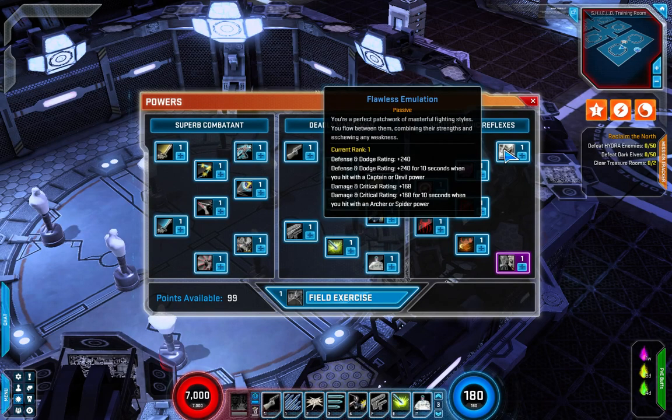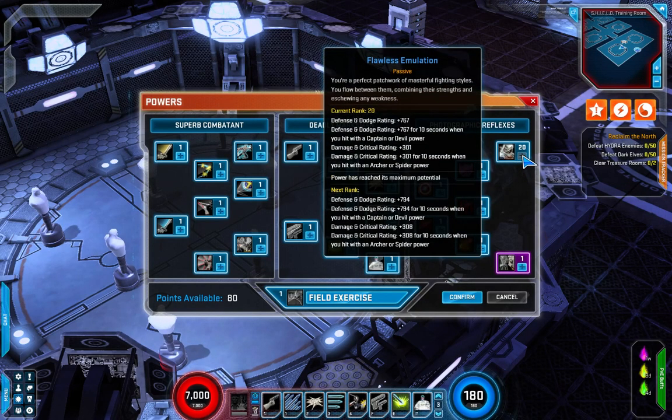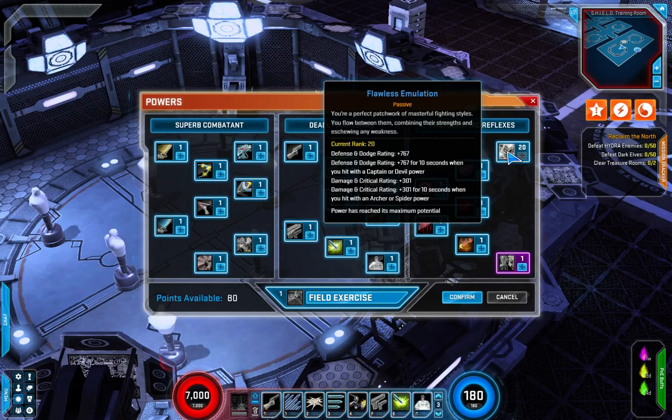The first skill is Flawless Emulation, a passive. You're a perfect patchwork of masterful fighting styles, flowing between them combining strengths and negating any weakness. You can have increased defense, dodge, and dodge rating by 240 — and double that for 10 seconds when you hit with a Captain or Daredevil power. You also get damage rating and crit rating increased by 168, doubled for 10 seconds when you hit with an archer or spider power. An incredible passive that scales very nicely.